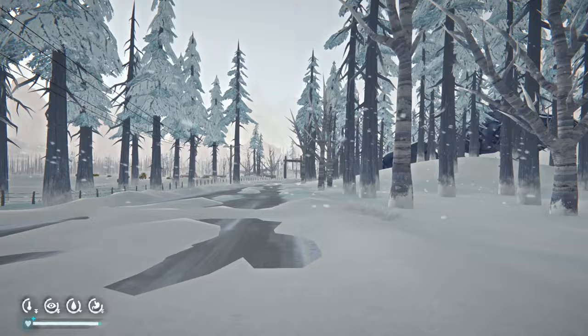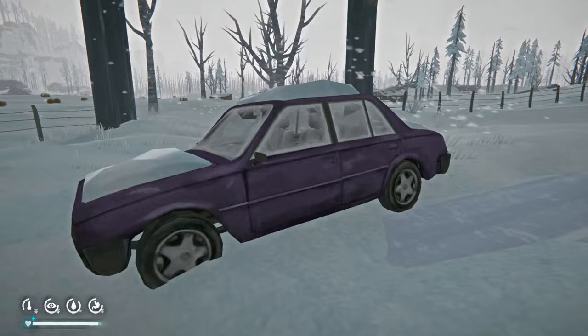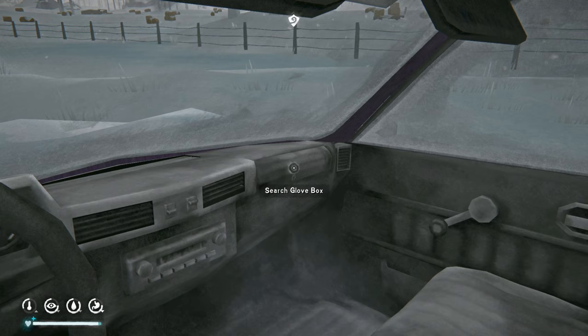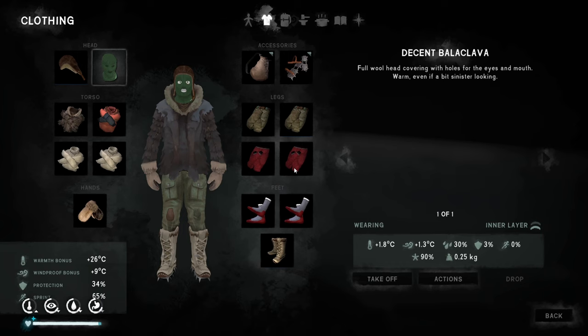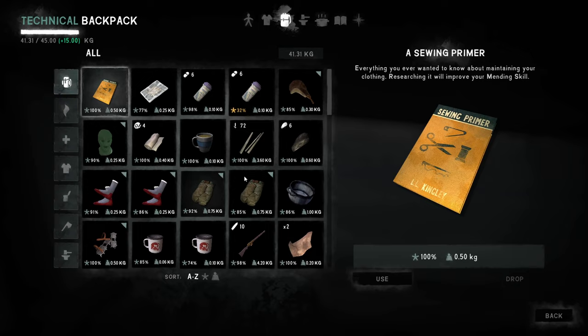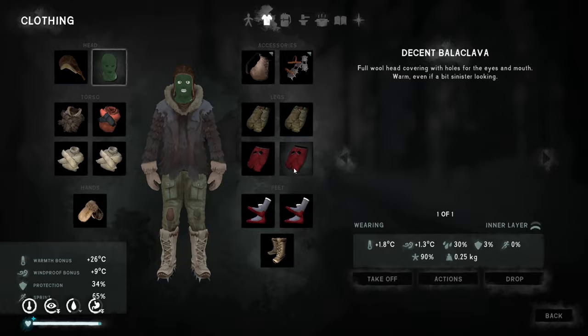That doesn't look good — looks like a blizzard. There's a car we can jump into. We haven't checked the boot of this one either — so many missed opportunities from the start of the game. We search the glove box and find some items. We read for an hour while waiting — the storm sounds like it's died down now, wasn't too bad.